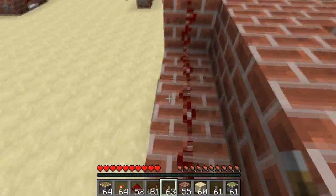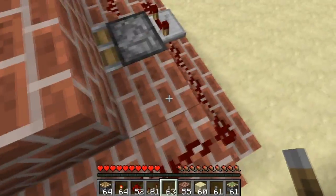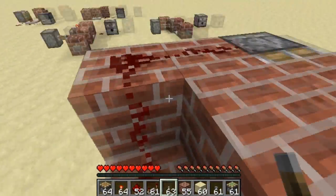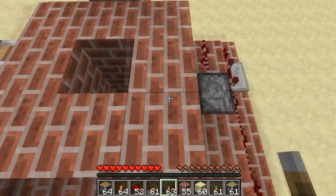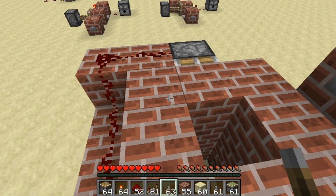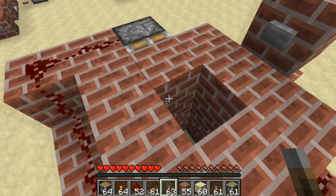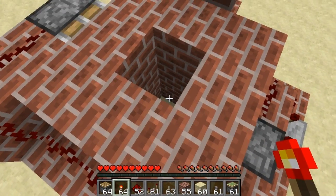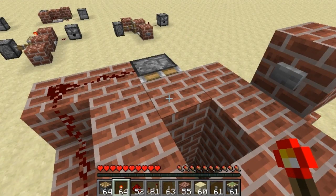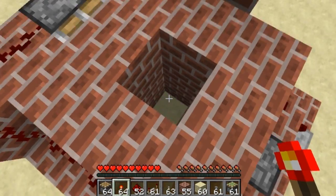Now this isn't the most resource friendly — it requires quite a bit of dust, about 9 dust per layer, and also needs a repeater per layer. So it's not the most compact or resource friendly. It also needs a sticky piston, but sticky pistons are pretty easy to get — I think slime spawned a lot easier in the 1.1 patch, or maybe it's just me.